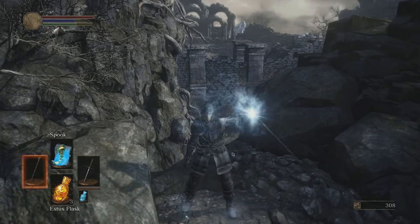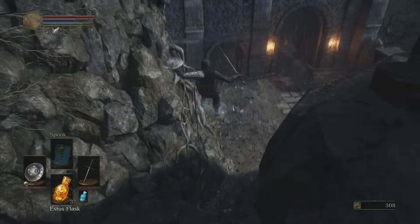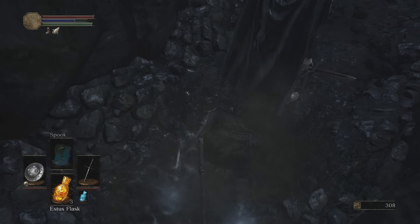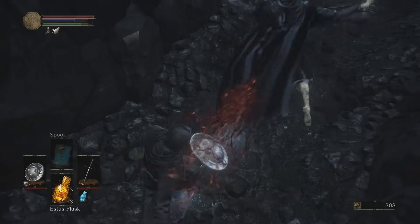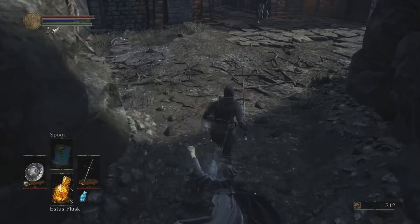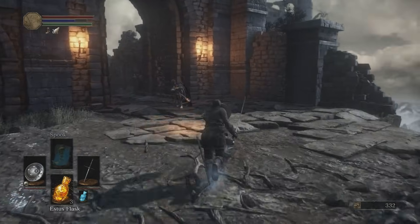Spook is pretty cool by the way — it makes it harder for enemies to detect you, but more importantly it nullifies fall damage. I tested it a couple of times and it really seems to completely nullify non-lethal fall damage. I might have to test it more just to be sure, but if so, that's really good.